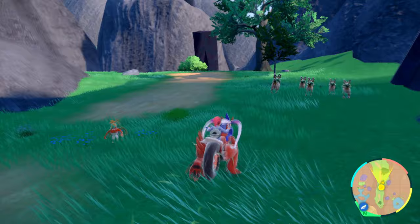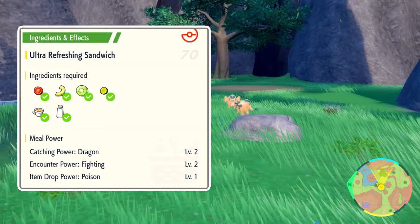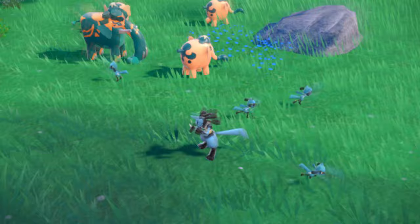You can increase your chances by eating a sandwich that boosts Fighting-type encounter rates, like recipe number 70. Recipe number 70 will help boost Fighting-type encounter rates, and with that you'll be able to find Lucario with ease. But it's not required — you can just do that if you're having a hard time.